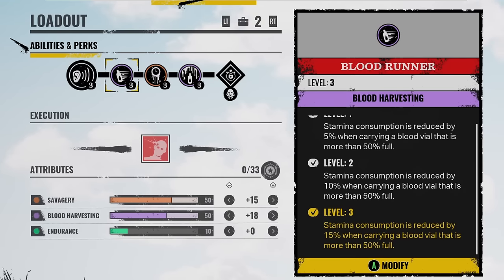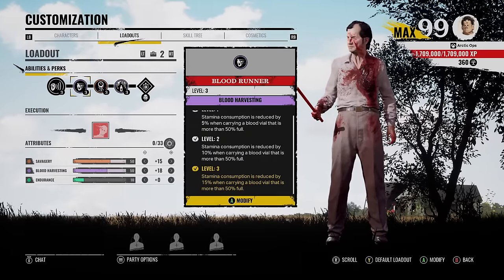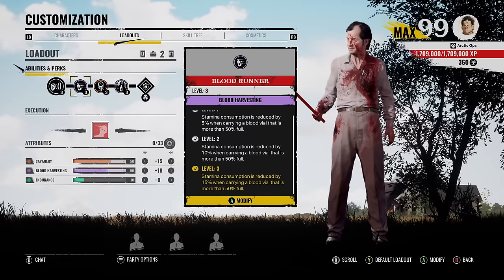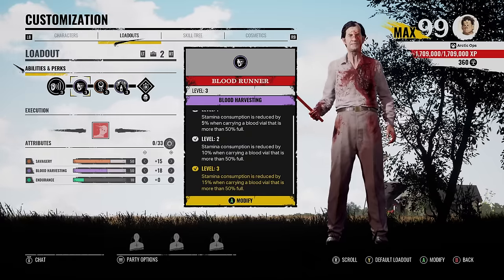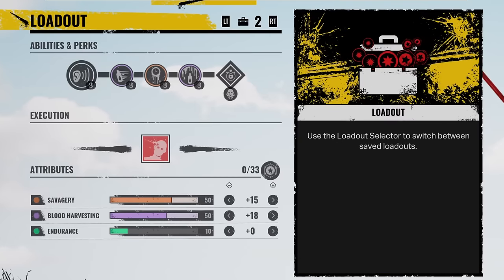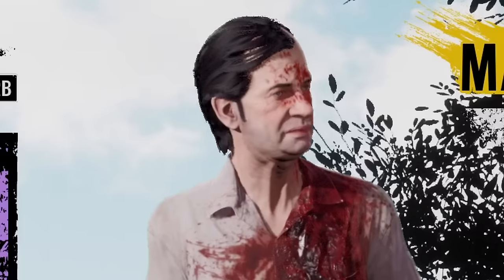We do have a little fix for this low endurance with the perks. Moving on to the perks, we got Blood Runner — stamina consumption is reduced by 15% when carrying a blood valve that is more than 50% full. And this 15% can actually go a long way. Without it activated, you can get four hits off in a row, but with it activated you can get five hits off in a row, which is pretty good. One extra swing can do a lot. You don't have to run Blood Runner if you don't care about that 15% stamina. You could switch it out with Universal Donor — that way you'd just get more blood from the Blood Buckets, and pairing that with the 50 Blood Harvesting — insane.